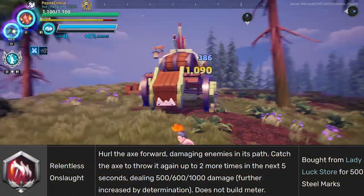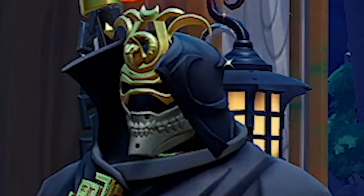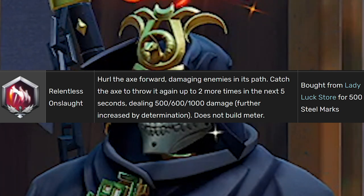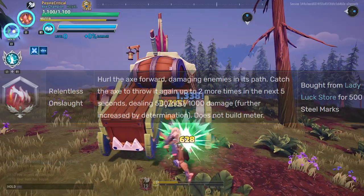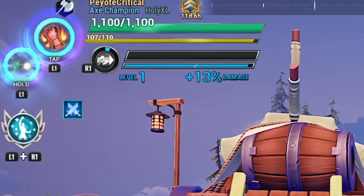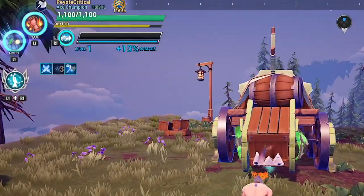Now we also have Relentless Onslaught. You would think that would be better than Grim Onslaught, and on paper it looks like it is, but it's not. While you can definitely have fun with this special and create some wonky builds, if you're going for the most damage on your axe throws or just overall more fluid gameplay, then Relentless Onslaught ain't it. The stats say you can hit with all three throws: 500, 600, then 1000 damage on the last throw, with damage further increased by determination. But when you land that fully charged axe throw on a behemoth you get a measly 500 damage. Those next two throws won't do as much damage as you think because they are not affected by your determination meter — because you have none. Your axe throws with this special do not build meter, only the combo attacks do, hence making it inferior to Grim Onslaught.